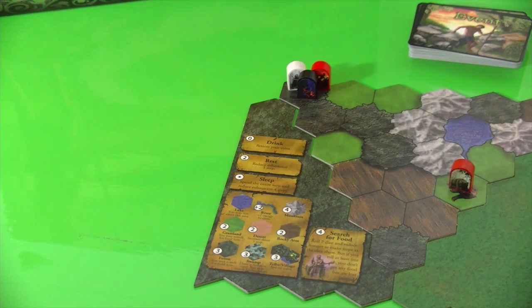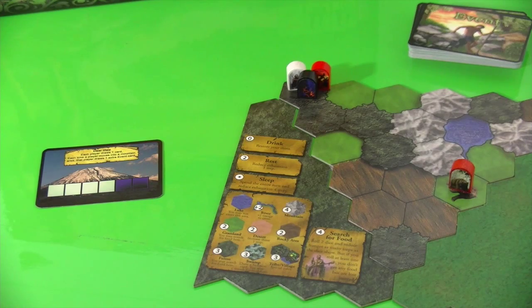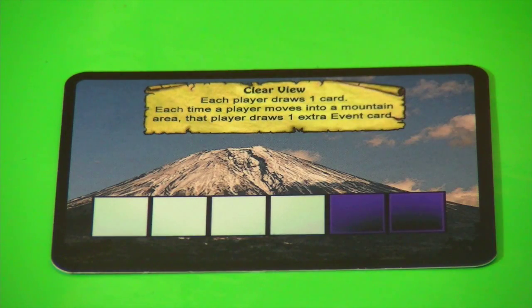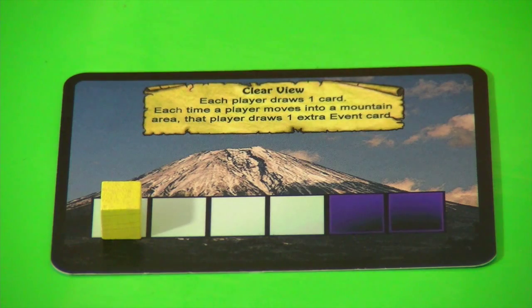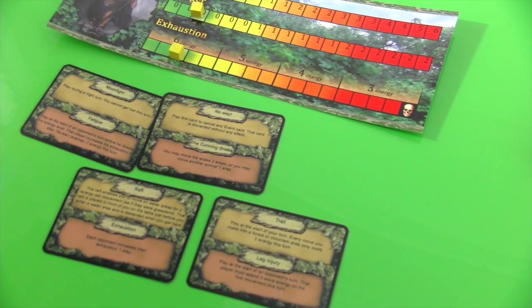I think we can get started. The first thing we have to do is draw a weather card, because the weather card will keep track of the rounds. Each weather card shows six spaces, each representing four hours — so going through one weather card shows a full day of 24 hours. Each weather card also gives you some benefits or some penalties. In this case we have 'Clear View' — that's definitely a good thing. Each player draws one card, and each time a player moves into a mountain area that player draws one extra event card, which are really important in this game.